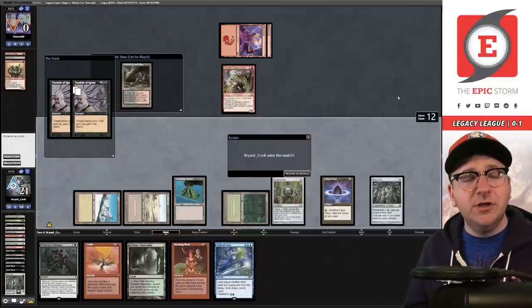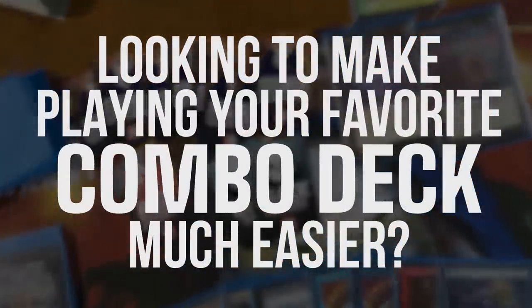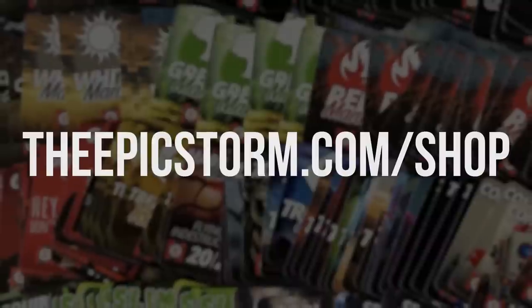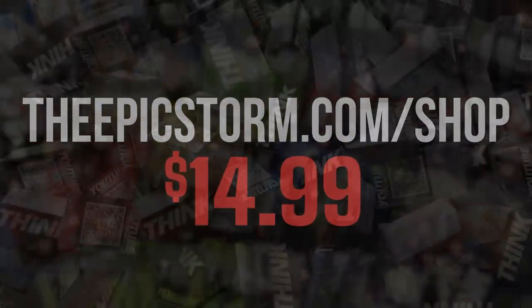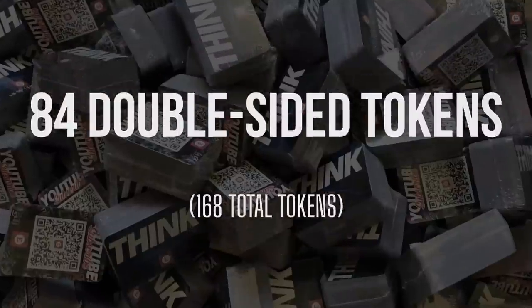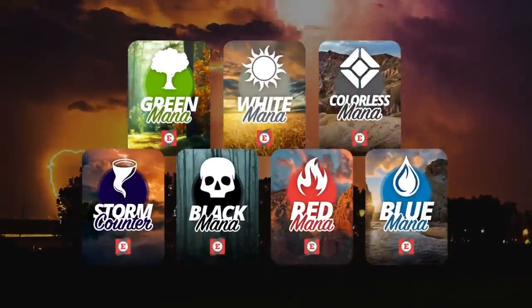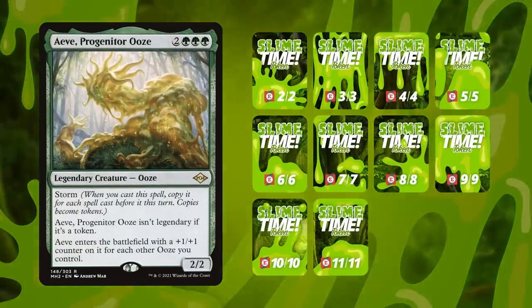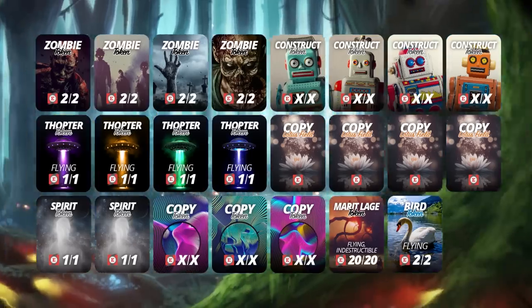Match victory — we're on to round three. The Epic Storm mini token combo pack is available at the epicstorm.com shop for $14.99. It comes with 84 double-sided tokens including classic storm and mana tokens, Goblins, Squirrels, and Slime — expanded to cover a variety of formats. Stop by the epicstorm.com shop and elevate your combo game.